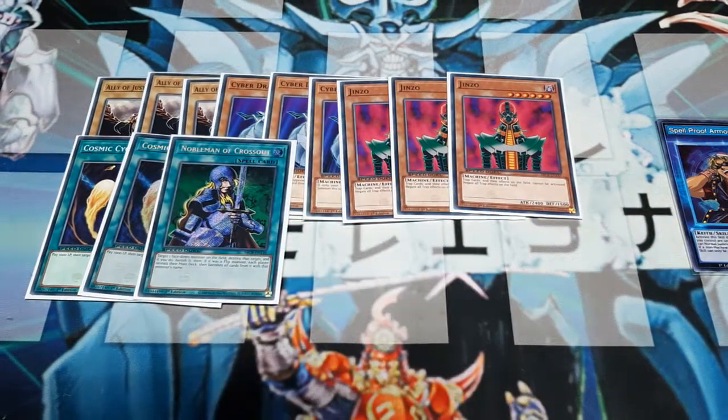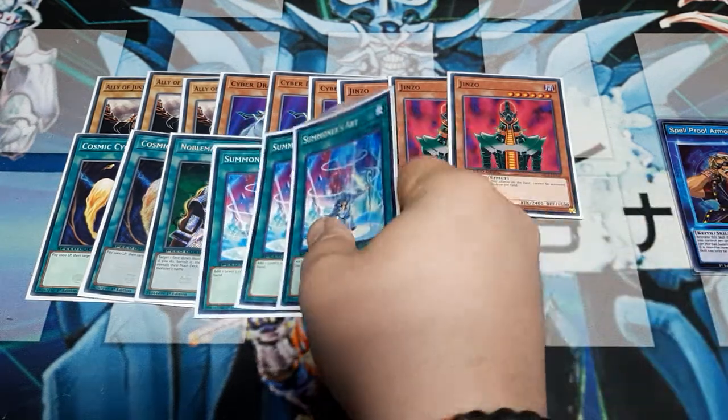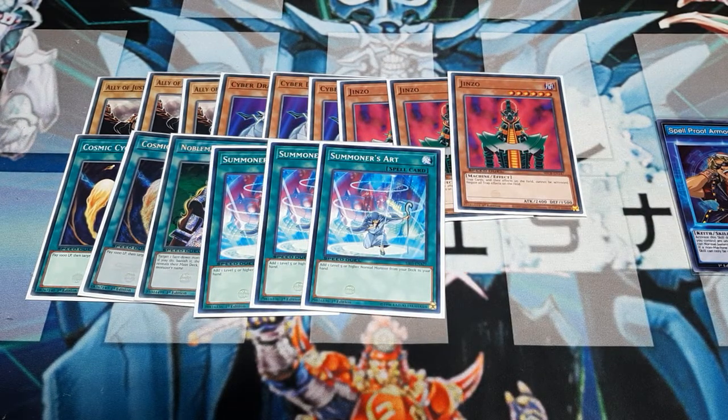I tech in my single copy of Nobleman of Crossout. Because when I built this, I got to 19 cards real easy and was mulling over what should be number 20. If I'm trying to go for game as quickly as possible, being able to generate two huge monsters in one turn — Special Summon Cyber Dragon and then Normal Summon Ally of Justice — and if the opponent sets a monster end turn, this helps me power through and maybe even win immediately, just turn one. Summoner's Art allows me to get the Ally of Justice to my hand immediately. If you count these as extra copies of the card it searches, that means I have six copies of that monster.